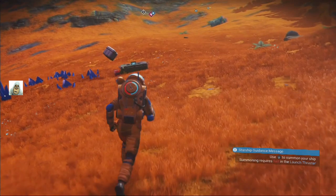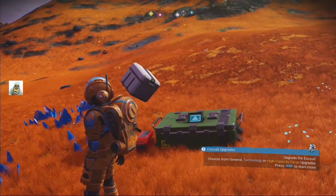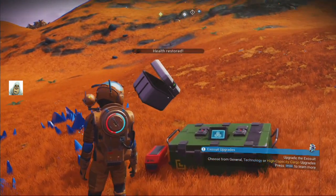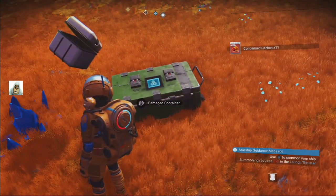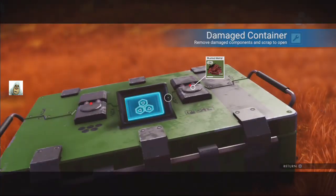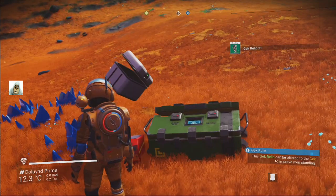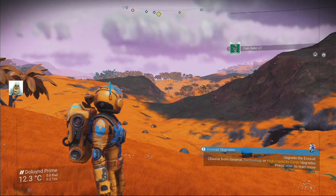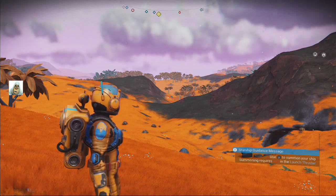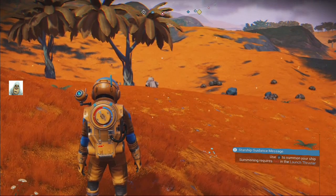Uh-oh. What is it? Okay. Health restored — after I've been shot at. Condensed carbon. Get relic. So what do we need to open that damn thing with? I don't really want to go away without actually opening it. So it needs cobalt. Oh, bloody cobalt.